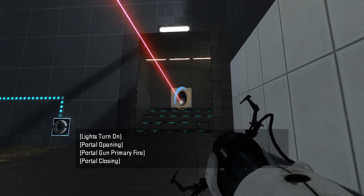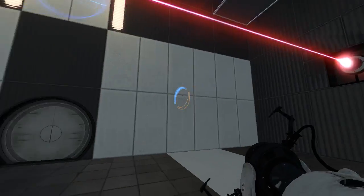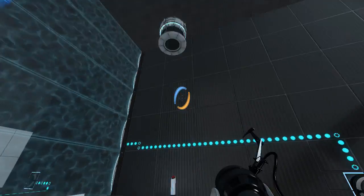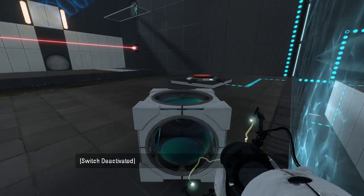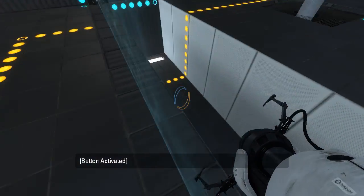Hello, laser. Well, that was not aim-assisted at all. Alright, well first of all, let's go over here. Let's see what that button does. Gives us a laser redirection cube. I did not clean my portals properly. There we go. What does this do? It reverses the funnel.